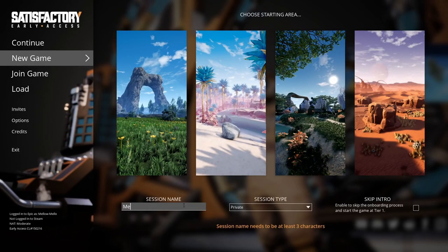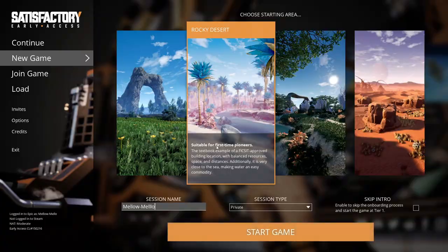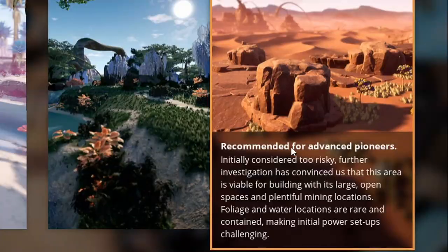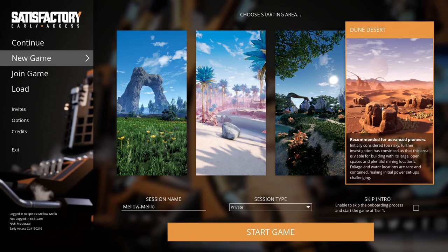We need a session name — I'm just going to go with MeloMelo. For the area, I always begin in the Rocky Desert. It says suitable for first time pioneers — that's not me. It's recommended for advanced players. Foliage and water locations are rare and contained, making initial power setups challenging. But it's great for building giant factories long term. I've never started here before, so let's do it.